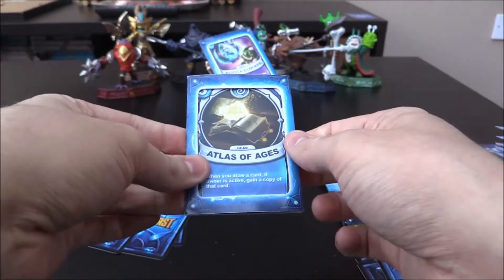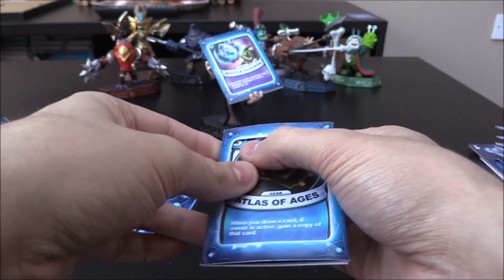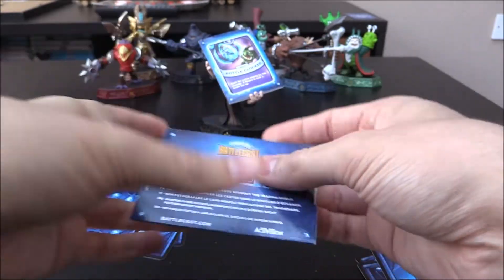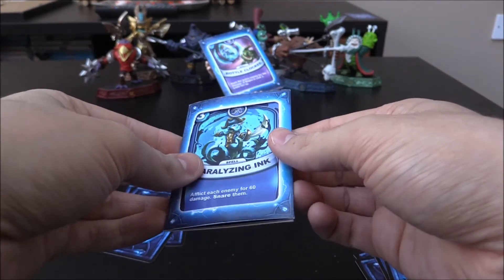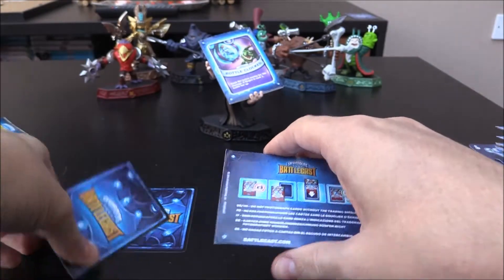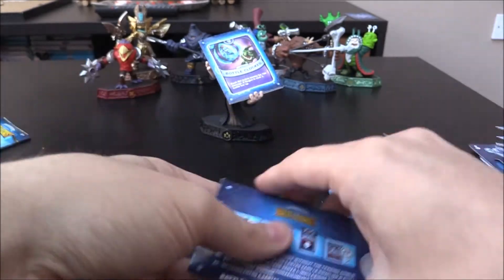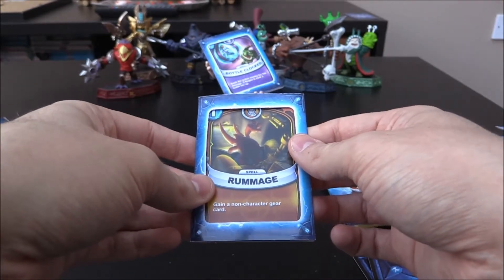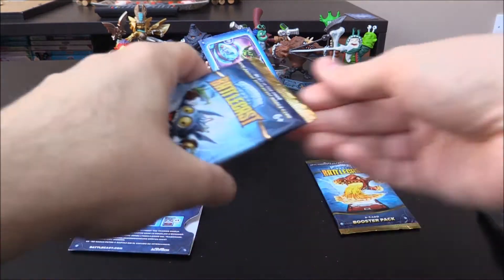Atlas of Ages — I don't think we have that one. It's an Air 5 Crystal gear: when you draw a card, if owner is active, gain a copy of that card. Pretty sure we don't have that one. Next up is Paralyzing Ink, a Swashbuckler 3 Crystal spell, then Mood Ring — a Hothead 2 Crystal gear — still looking for you! And our last card is Rummage, a Trigger Happy 1 Crystal spell. We get Common, Common, Rare, Rare, Ultimate for Atlas of Ages — very, very cool.